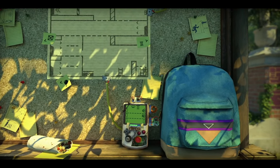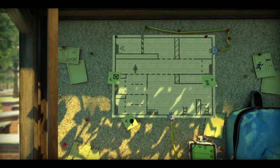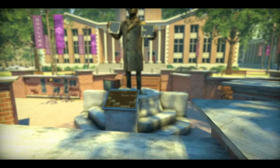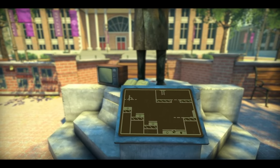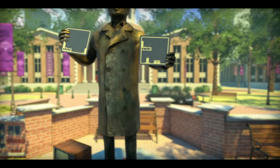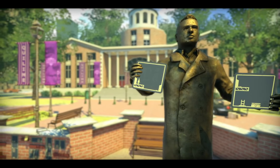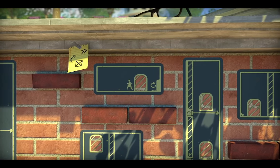Alright, so here's the new hub. Every single level has this hub. I need to get the box over here. Let's activate that springboard and then go up. The statue's holding up stuff. I hope eventually we can obtain a box.